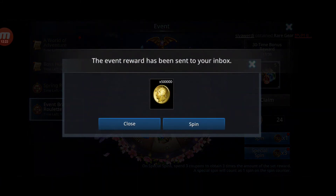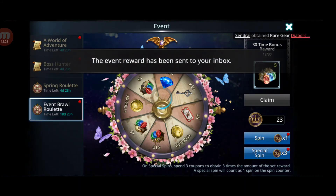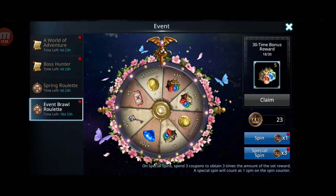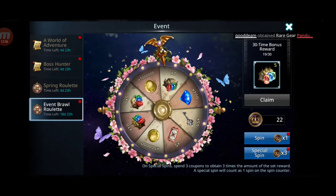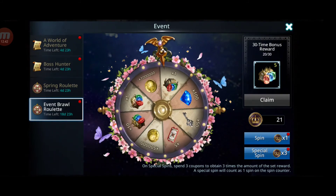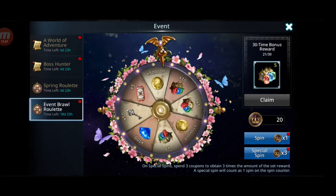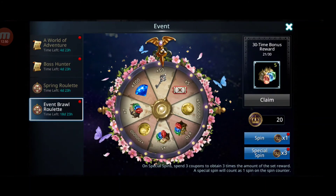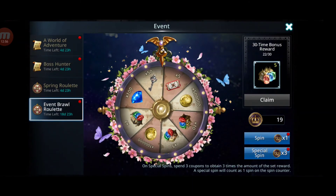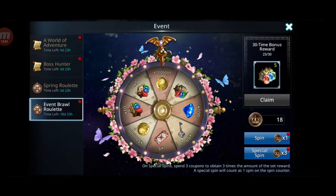I'm gonna do it offline as well because it will take too much time to do on six characters live. I'm getting plenty of gems again. If they make all the events a bit easier and give rewards like this one - like the seven percent - then people will be happy. Not every time, but from time to time they should give really good rewards.